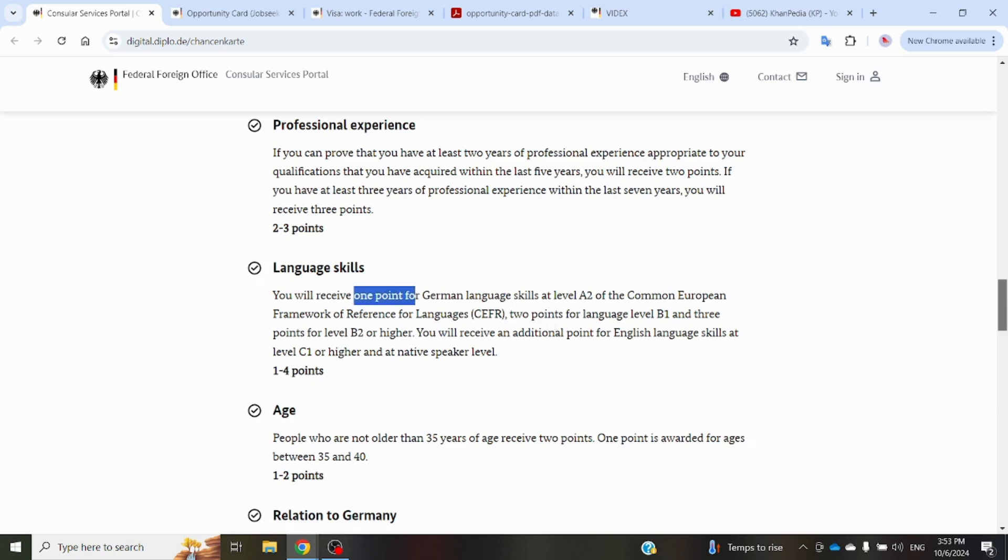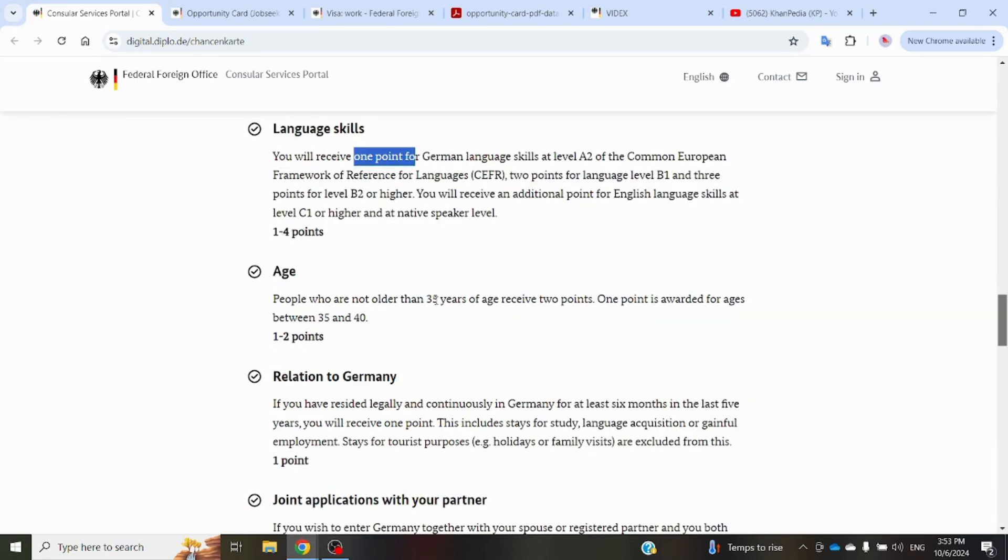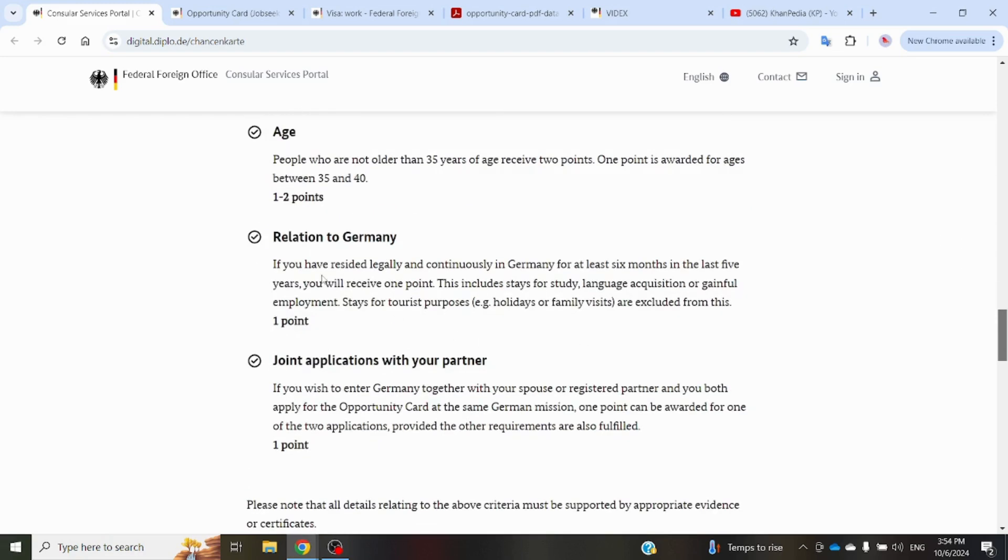For German language: B1 gives two points, and B2 or higher gives three points. You can also show your English language skills to get some points. For the age category: if you are not older than 35, you will get two points; if you are between 35 and 40, you will get one point. For relation to Germany: if you have already resided in Germany for at least six months in the last five years — for study, language learning, or employment — you will receive one point, but tourist visits are not included. If you and your legal spouse are both applying for the Opportunity Card and are both eligible, you each get one point for joint application.